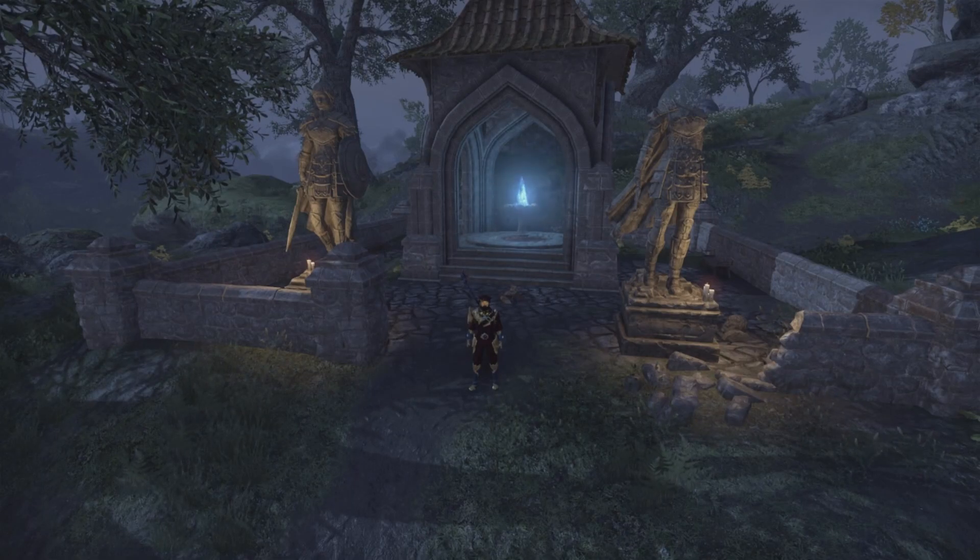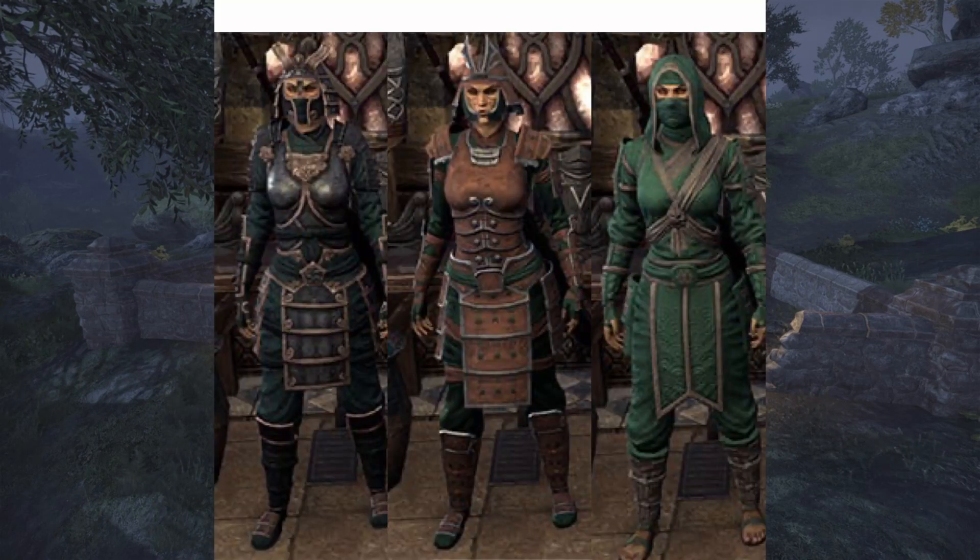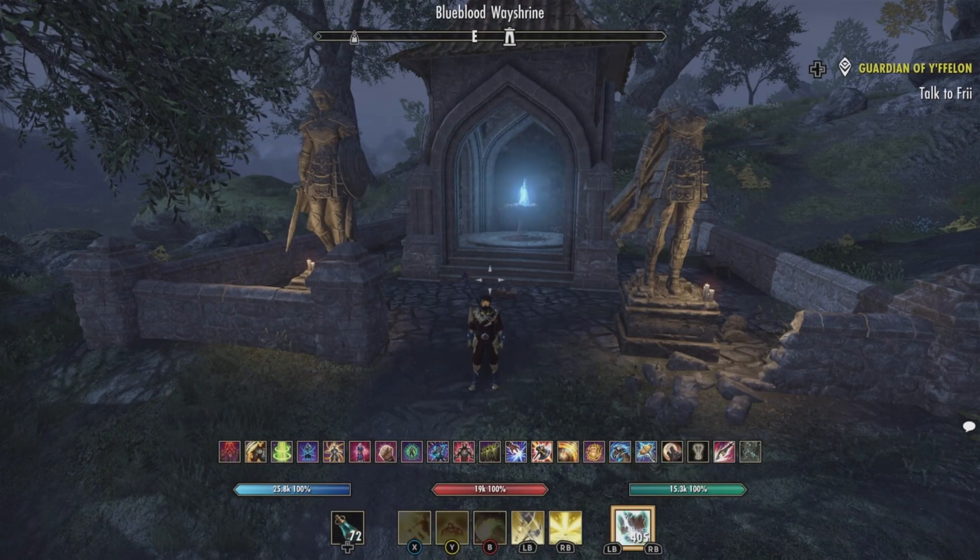Hello and welcome, I am your host Outlaw0420, Priest of Azura, and this is Style Run. In this series I will show you how to get the style pages in The Elder Scrolls Online, what you have to do to get them and where you have to go. I also give you the financial value if you're looking to make some quick gold. Today's crafting motif is number 92, Ancestral Akaviri style.